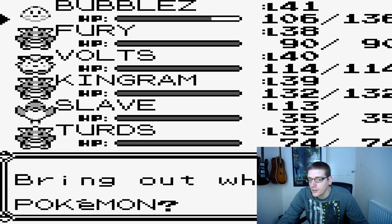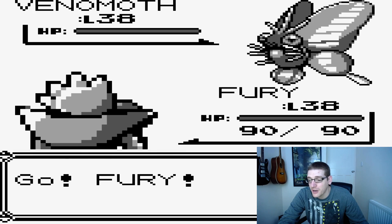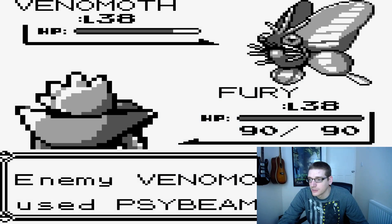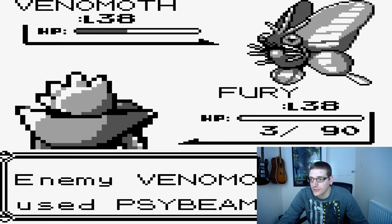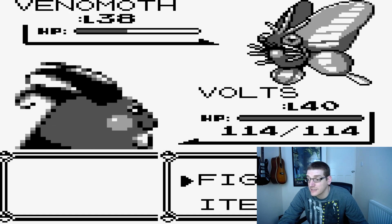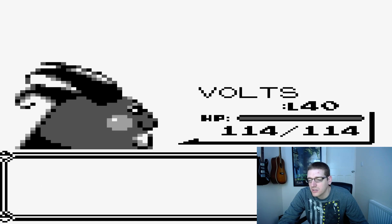Right, we've got a Venomoth - we're going to use Fury. I thought Koga had a Venomoth so I was excited we learned Fire Punch and never got to use it. We're going to try and Fire Punch it. That's going to be a dead Fury though - at 3 HP he's staying in anyway to get as much damage as he can. We'll change into Vaults because Sabrina is spamming Psybeam. It's going to hurt but Vaults can take a couple of Psybeams quite comfortably.